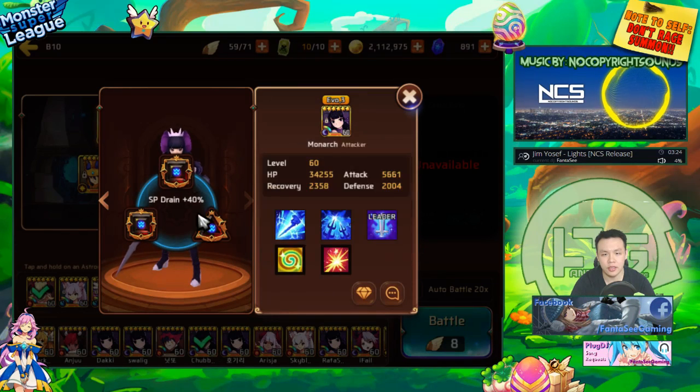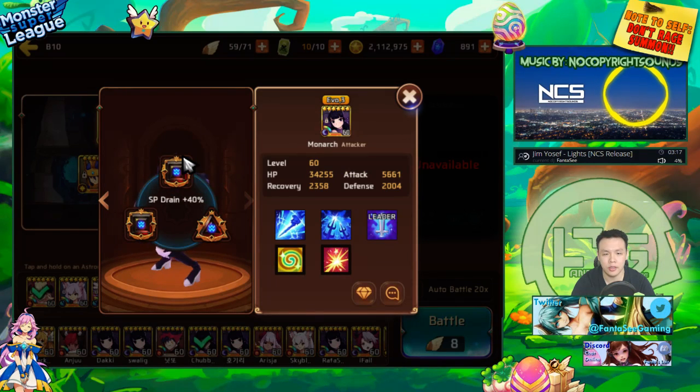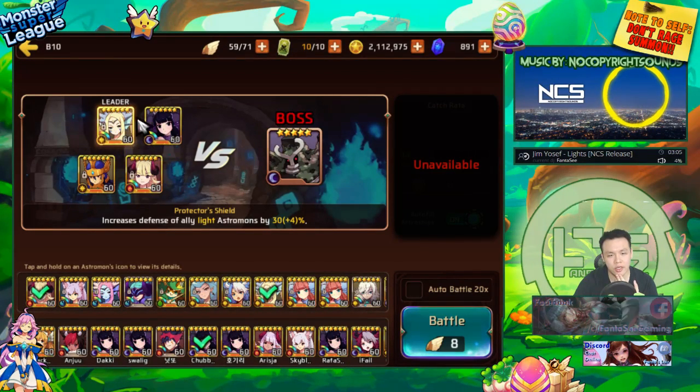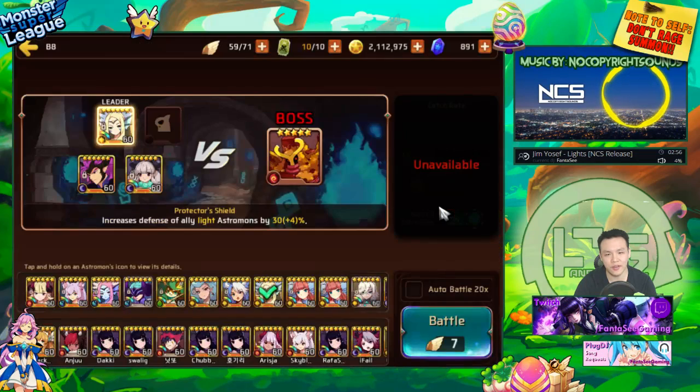These are actual gems — not some random bad gems he threw on. He pushed 100 crit rate on the two gem slots and had attack on this gem slot. I'm not sure if I should test this in B10. I was originally going to try using this team and then running a speed B10.